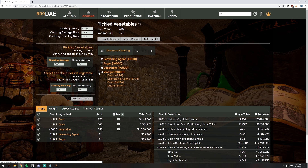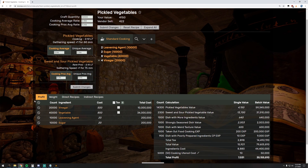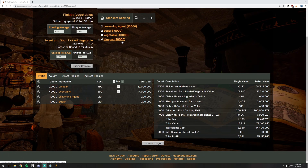I want to make another 5,000 batch of these because round numbers are nice. Down below, we have our shopping list of 20,000 vinegar, 40,000 vegetable, 10,000 leavening agents, and 10,000 sugar. On a side note, you can also hover over different things on BDO DAE and it will show you the entire ingredients list that you would need for one thing.